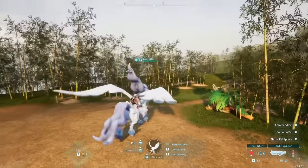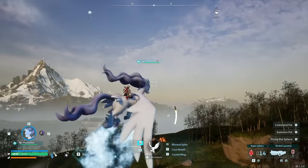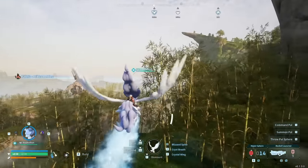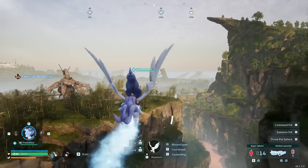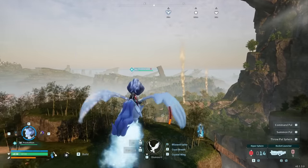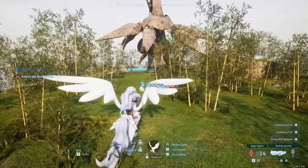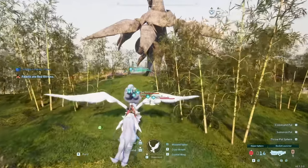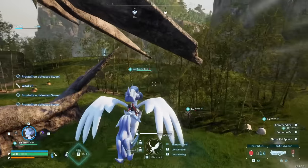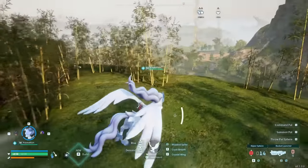Frostallion is the second fastest mount in the game. It certainly pales in comparison to Jet Dragon, but it has a really cool icy trail it leaves behind. The stamina lasts a lot longer than Jet Dragon's, though you'll probably cover about the same distance anyway because of how fast Jet Dragon moves. One reason I like Frostallion and Frostallion Noct more is because you can use them as a ground mount, and they can stomp smaller level pals, which is super useful for farming the pal condenser or capturing things.